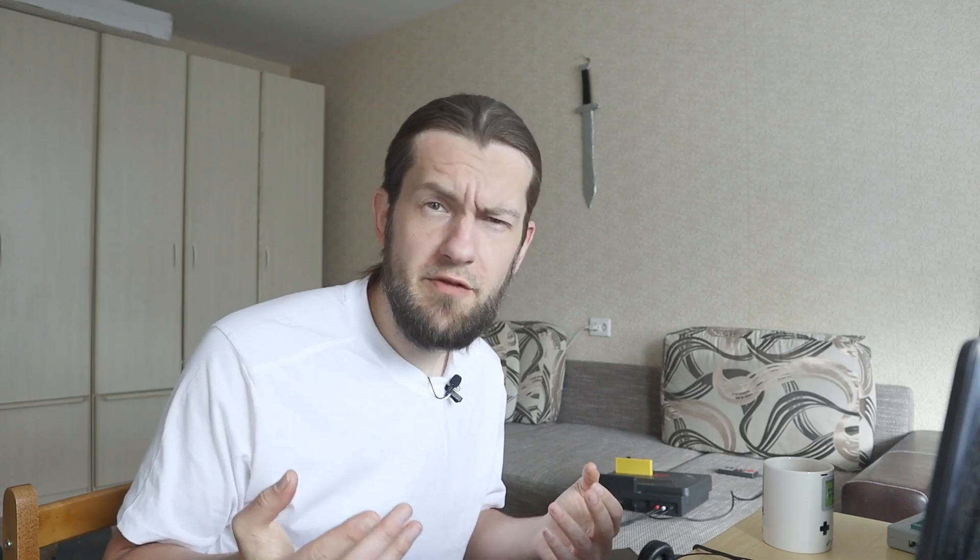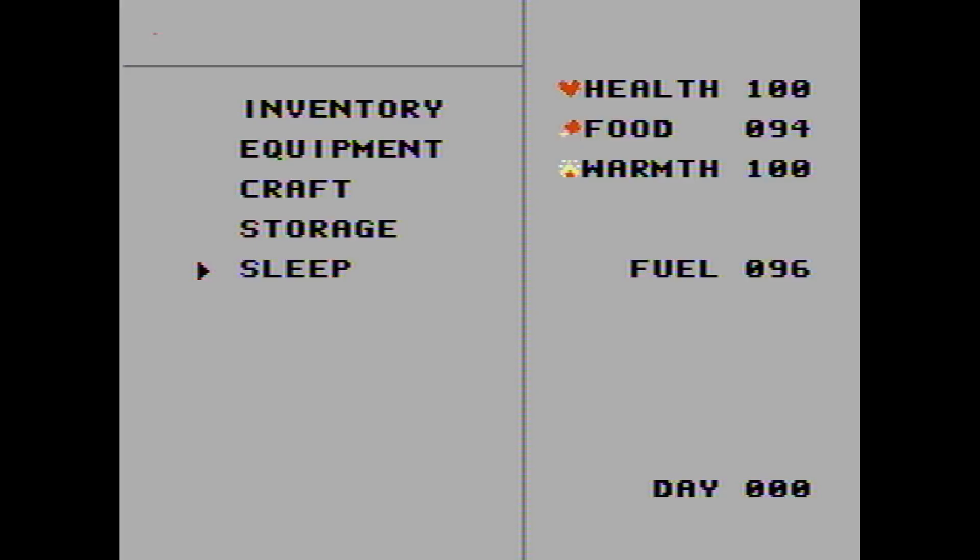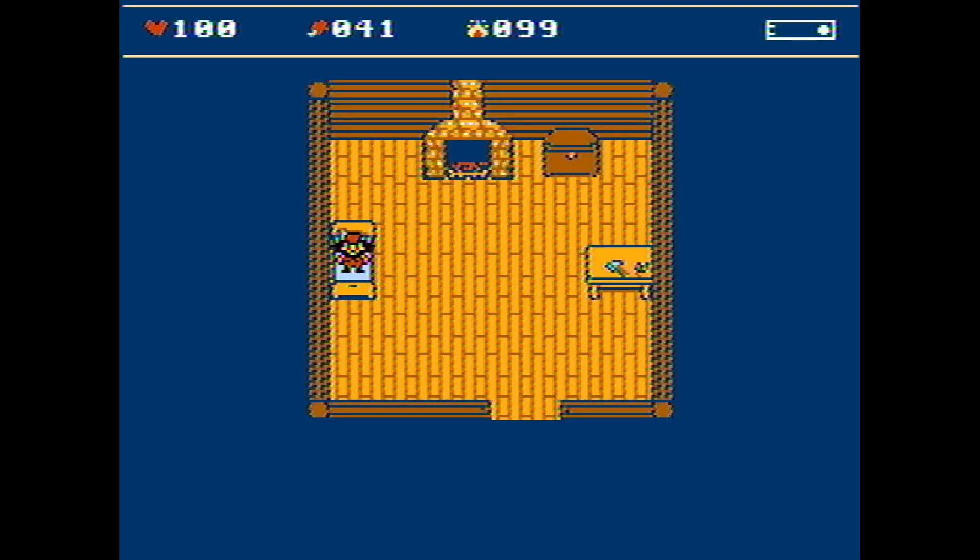I decided to finally make a decent sleep animation. Previously, if you picked the sleep option from the menu, visually nothing much would change and it would look weird. So now I created a fade out effect — the screen fades to black and when it fades back in you will see your character lying in the bed.